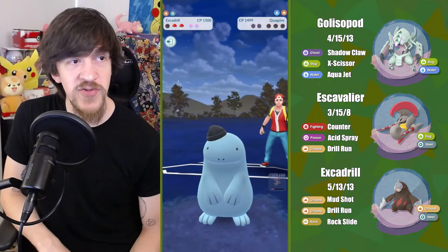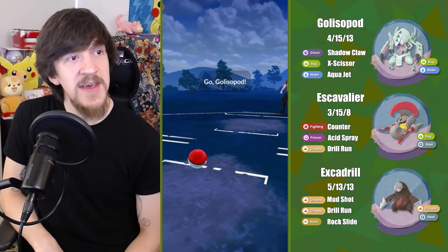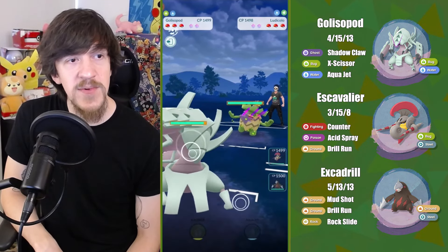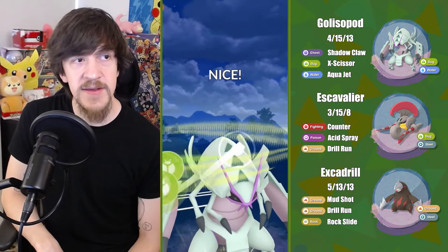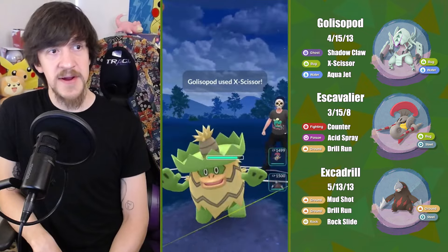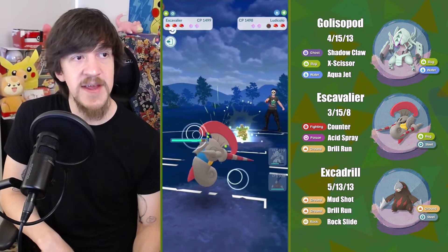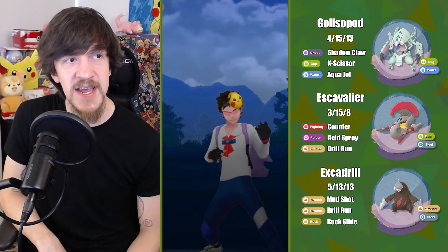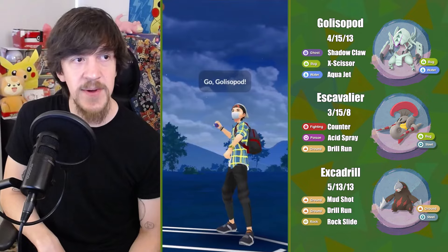I switch in my Excadrill to kind of shield and farm down to gain that extra energy. They do have Lucario, so that works out great for me. I think they ended up just force quitting their game because I'm getting that little bit of lag that's notorious with that. So that is a GG — I think they just quit once they realize their Lucario is going to get pulverized by a Drill Run. I have both shields still at the end of the fight.